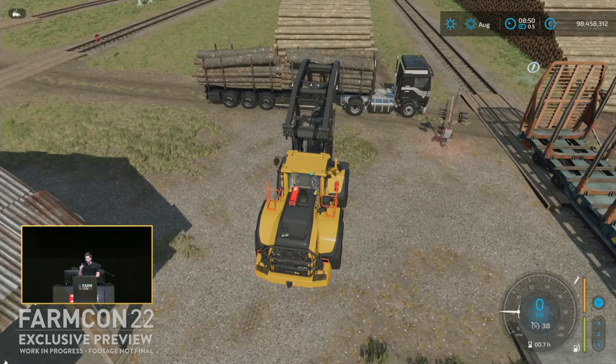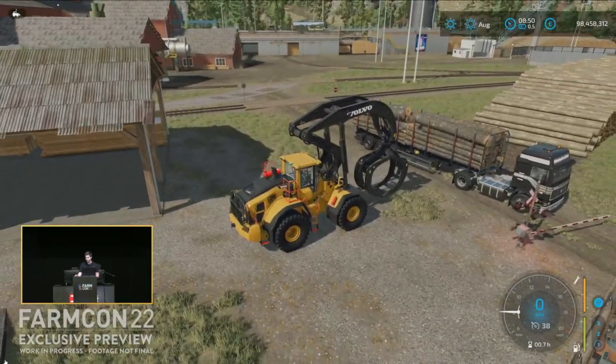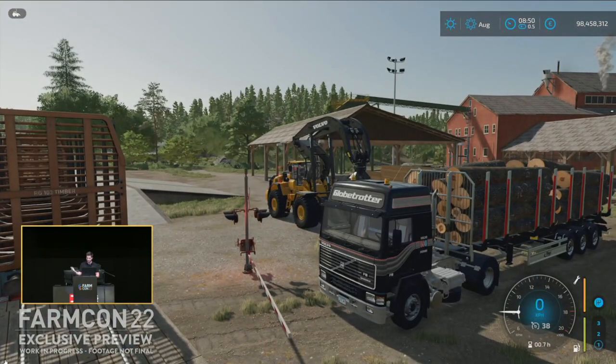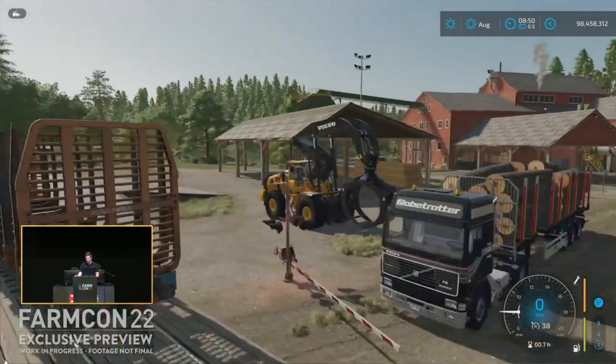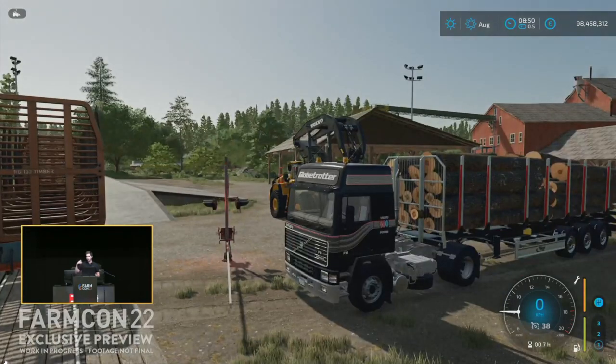Those of you who looked at the livestream also saw the new truck. Volvo is a new licensing partner — they've got a lot of cool new and also old vehicles. This is a Volvo truck being introduced with the game. Apparently this is an older model, but specifically they're showing off how the loader can handle logs now.